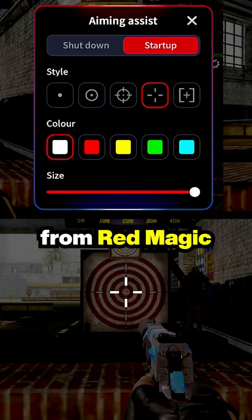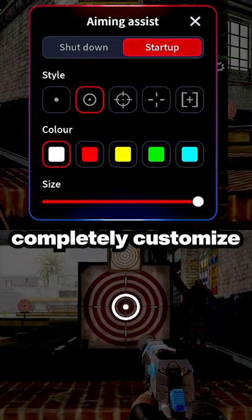However, gaming phones from Red Magic and Black Shark allow you to completely customize your crosshair. You'll see Cisco using it in some of his videos.